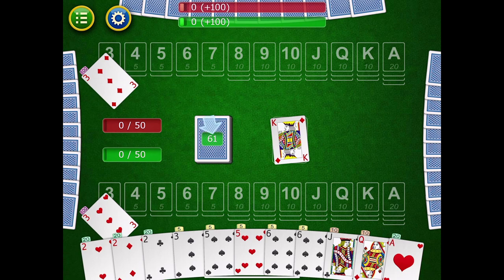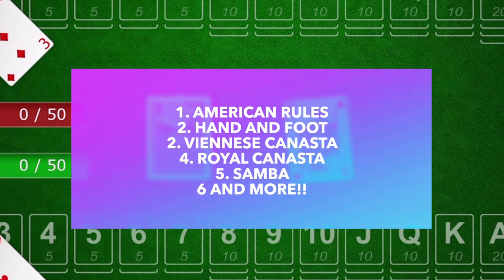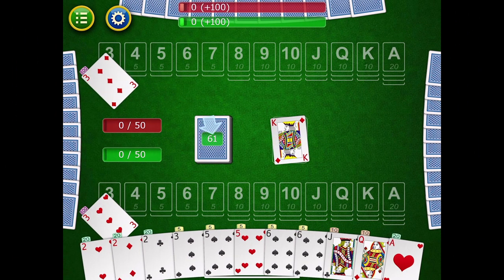There are so many variations of canasta — it seems like every country has their own set of rules. What I'm teaching is the basic rules, but there's an American version with a very different set of rules: black threes and red threes are all considered bonus cards, you don't hold threes in your hand at all, and there are special rules with sevens and aces. I've made an entire video just on the American version that you might want to check out.